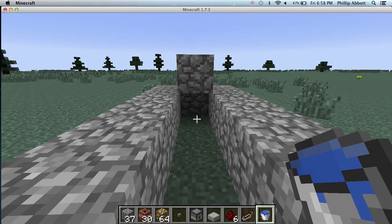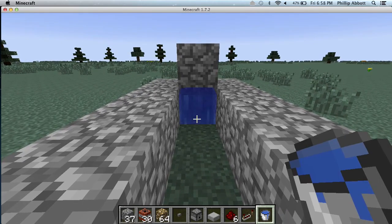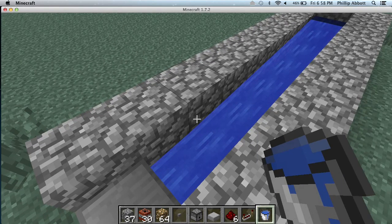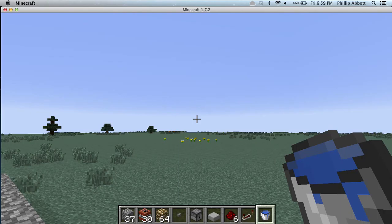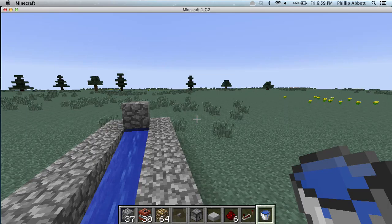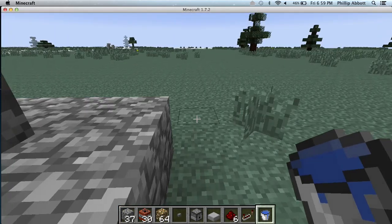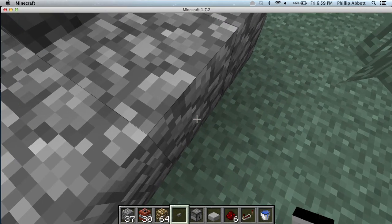Now you've got to put water there, because it makes it so it doesn't blow up all your cobblestone. If it blows up your cobblestone, it's just going to destroy your redstone and you won't even be able to fire it. So you've got to put the button right on the back of this block.